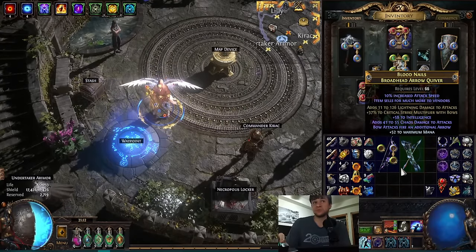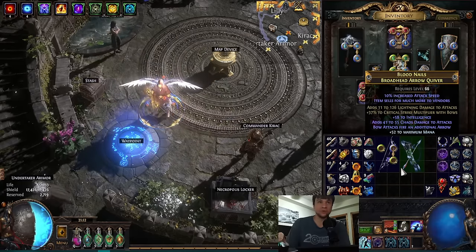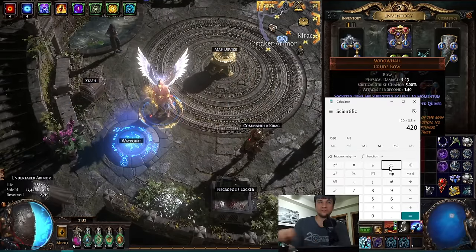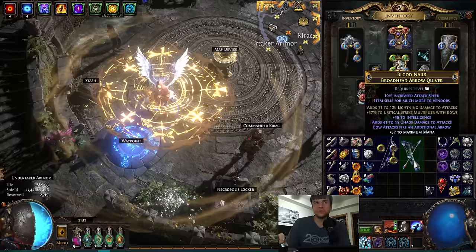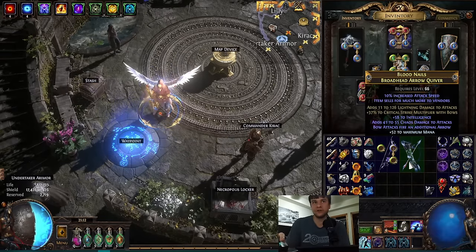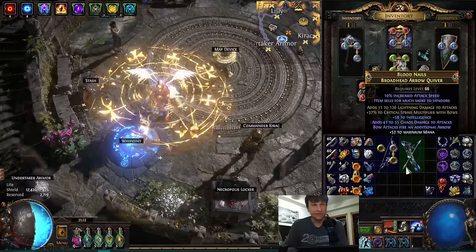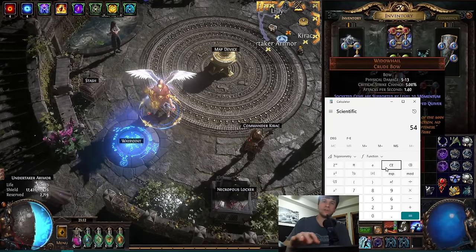You get two T1 flat damage rolls that, with Widow Hail, get multiplied by 3.5 times. So you still have a lot of flat damage when Cloak is down — something like 70 plus 50, so about 120 times 3.5, which is around 420. Getting all that flat damage on the quiver is something you might not notice in PoB, but it's very important for the quality of life, smoothness of the build, and making sure it doesn't fall apart in extreme content.